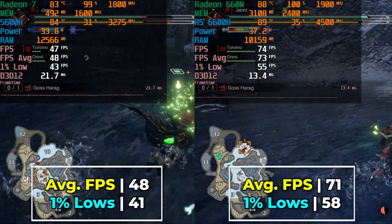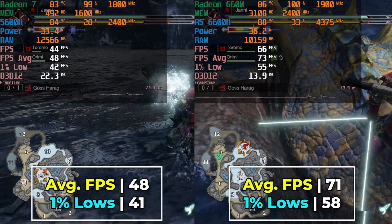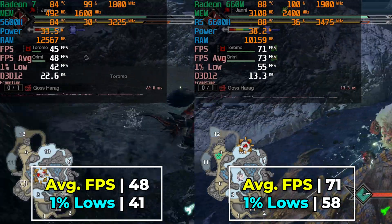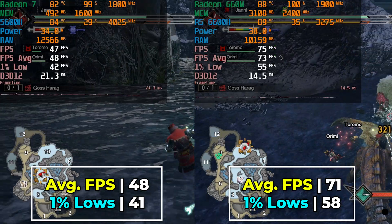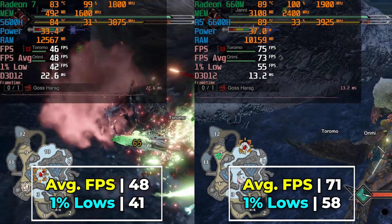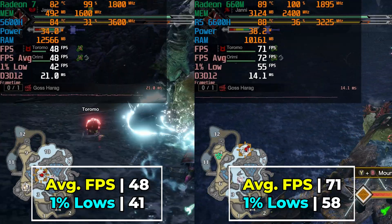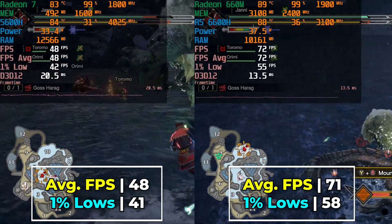The performance difference between the two at just the average settings is pretty drastic. We're looking at pretty much two completely different worlds in terms of performance, where the 5600H can't even give us a 60fps gaming experience, though it is very consistent in its performance. The 6600H is giving us an above 60fps gaming experience with 1% lows that are just a couple of frames under that 60fps target, which means we are getting an absolutely perfect experience without having to make any compromises in terms of resolution or having to drop down any settings.